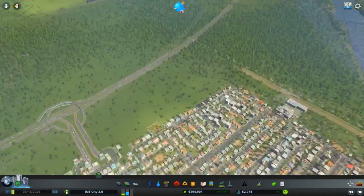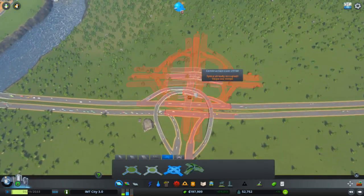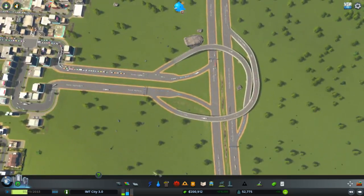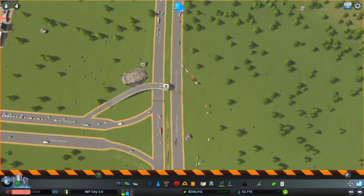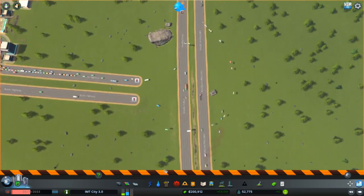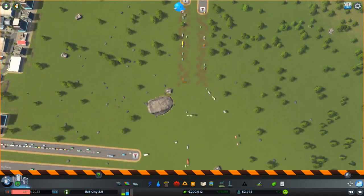Now we need an intersection for this new area. I think this road can stay. We'll pause the game and delete these roads since we won't be needing them anytime soon. Maybe also delete the roads next to them just for good measure.